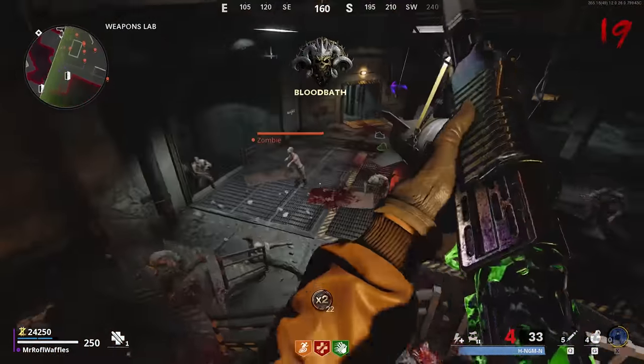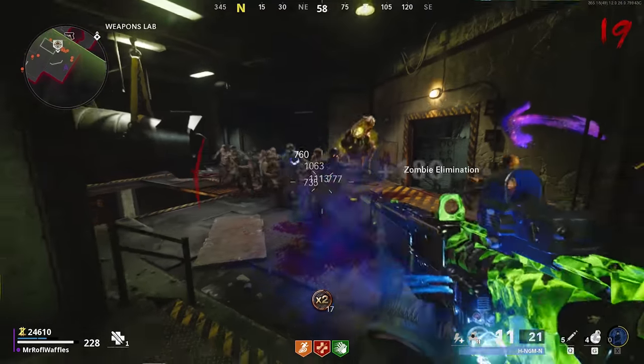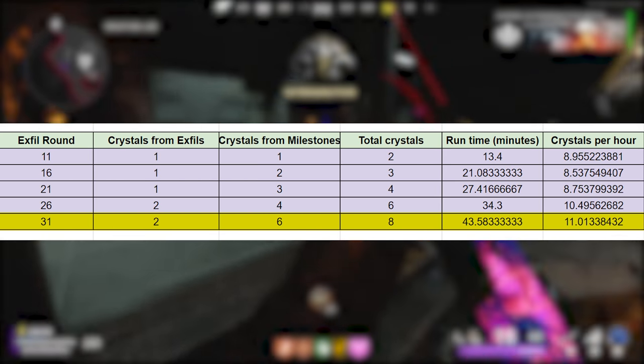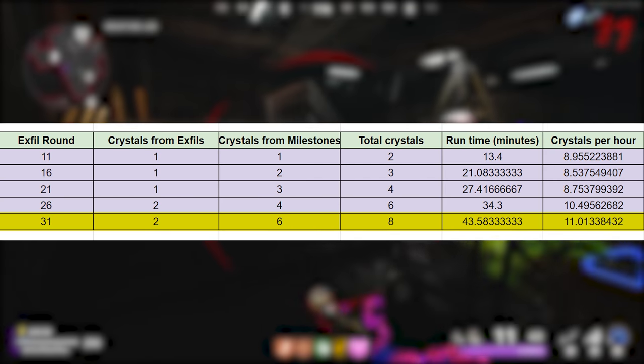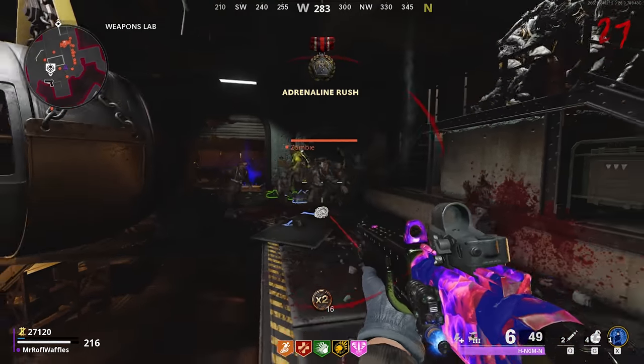With all of that said, which X-fill round is the one that earns you the most crystals per minute? The answer is round 31 — just like the XP earning curve, which is remarkable because that means you're really not missing out on either currency when you extract on round 31. It's the perfect time to do it.